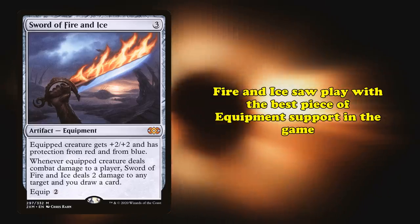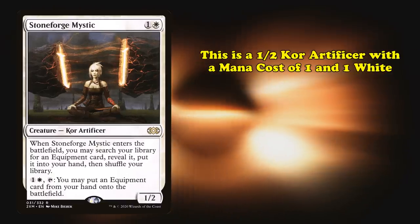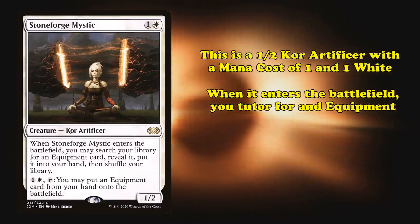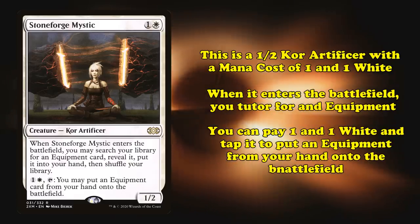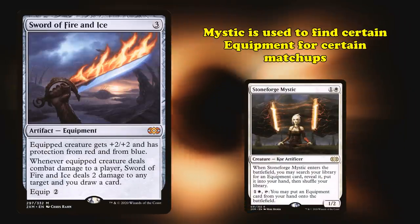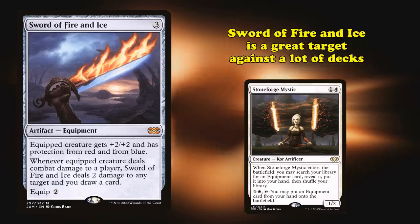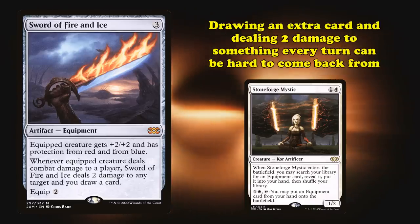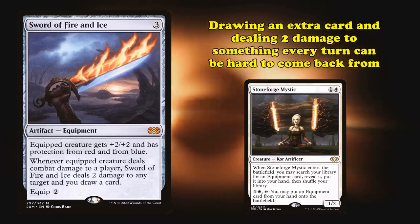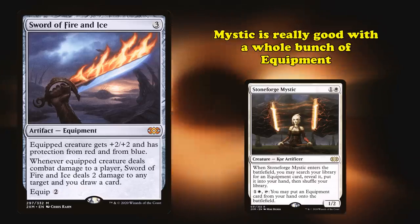Fire and Ice saw play with what might be the best piece of equipment support in the game, Stoneforge Mystic. This is a 1-2 kor artificer with a mana cost of 1 and 1 white. When it enters the battlefield, you search your deck for an equipment, reveal it, and put it into your hand. You can also pay 1 and 1 white and tap it to put an equipment card from your hand onto the battlefield. Stoneforge Mystic is used as a toolbox to find good equipments for certain matchups, and Sword of Fire and Ice is just a great target for a lot of decks, because being able to draw an extra card every turn and deal an extra 2 damage to something can be really hard to come back from. Stoneforge Mystic will be mentioned a lot more on this list, as it's just really good with a whole bunch of equipment.